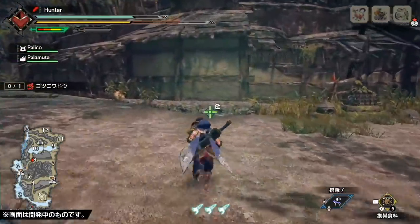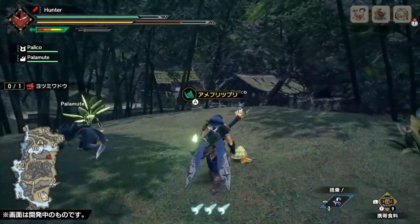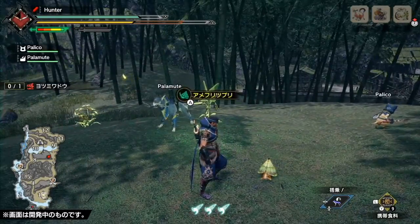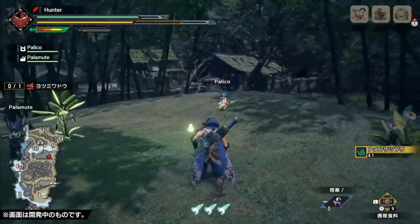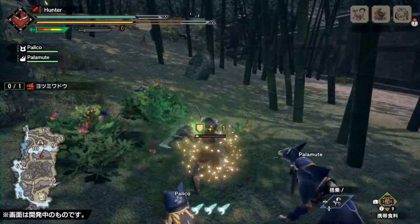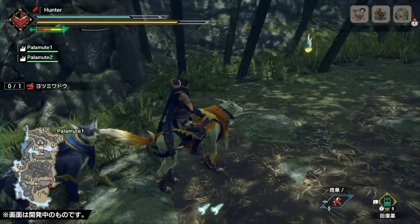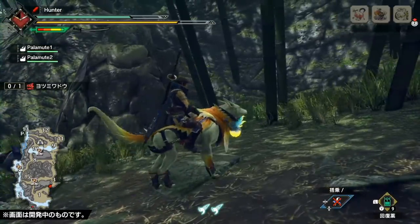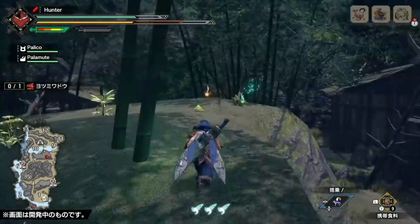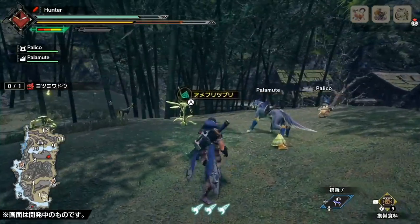Moving on to exploration, there's a new concept called the Sub Area, which are these dark colored areas on the map. Here you can find useful endemic life, sometimes behind breakable objects, and these now function more like slinger ammo in that you'll collect the endemic life and use them later for various effects. Or you can collect temporary buffs from birds that are all over the map — the green bird raises your max health, the yellow bird raises your stamina max limit, the orange raises your defense, and the red one will raise your attack. The game will still have temporary boost items; this is just one more way to buff up, and players can have fun finding routes to monsters that bring them through these areas to collect buffs on the way.